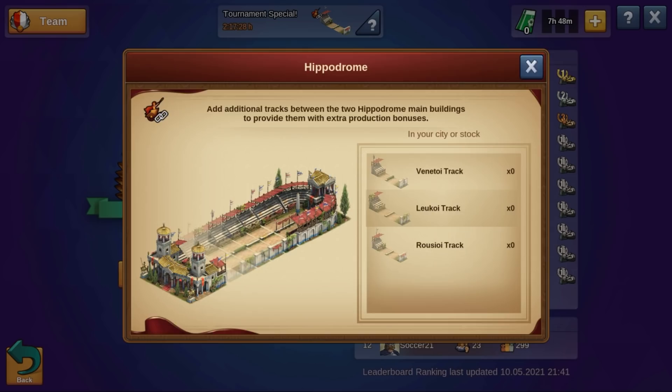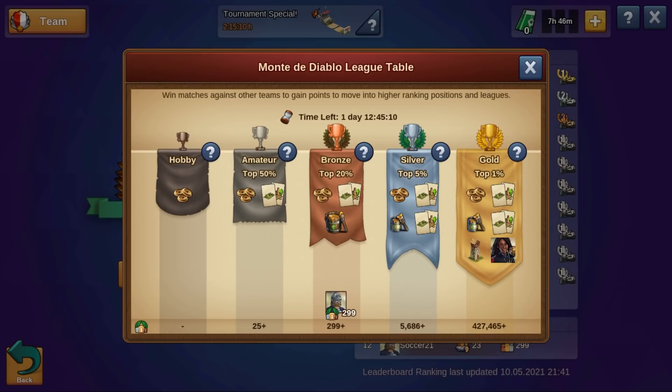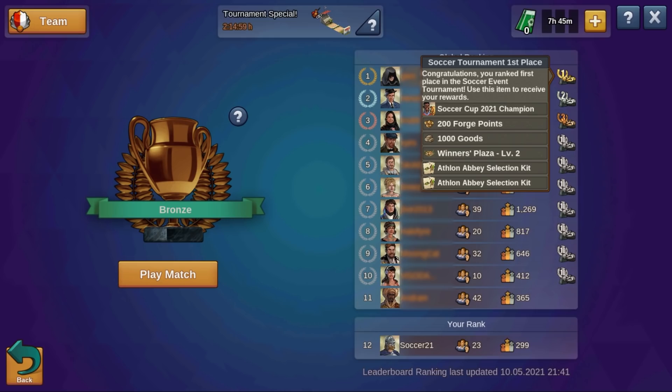With higher ranking comes better rewards. At the end of the event, you will receive additional special rewards based on your league. You can view which league you are in by clicking on the league trophy in the tournament arena. In addition, the top 10 highest ranked players in the global ranking will get extra rewards based on their rank, including a unique avatar. So make sure that you always gain enough points in order to not fall in ranks.